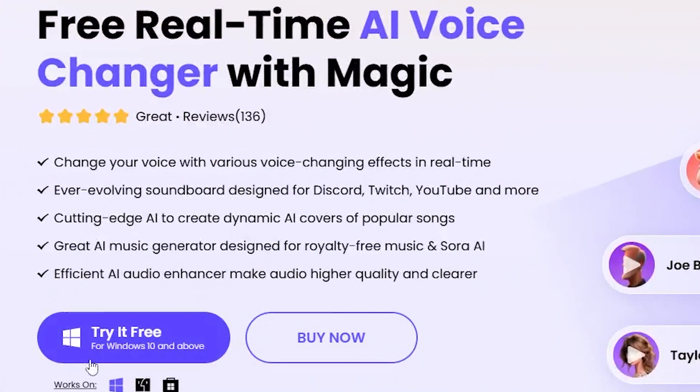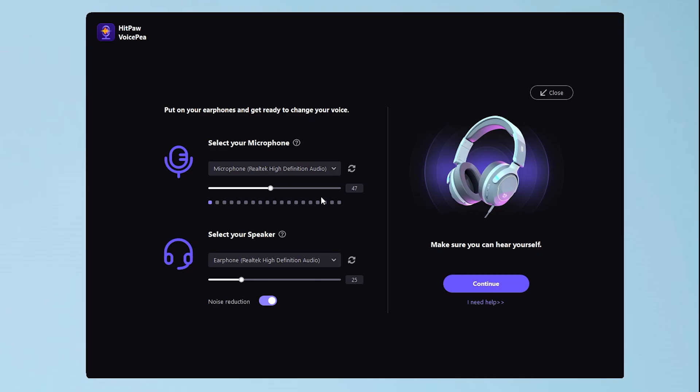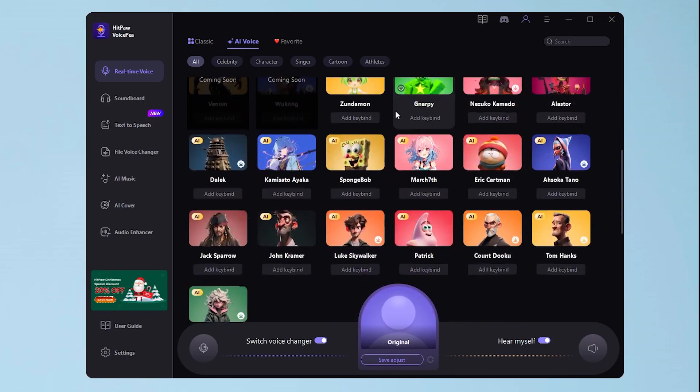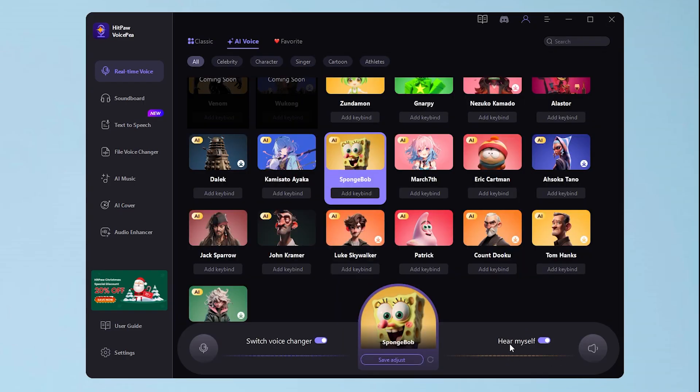First, download and install HitPaw Voice Changer from the link in the description. Once installed, launch it and you will see the setup page. Select your real microphone and speaker device and ensure you can hear yourself. Then click Continue and Done to access the real-time voice interface. Here you can choose the voice you want. Be sure to enable the Hear Myself option so you can preview how it sounds.